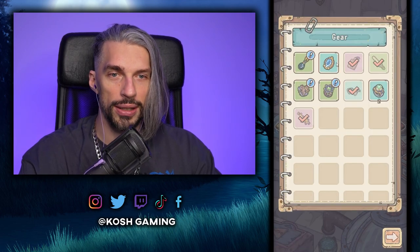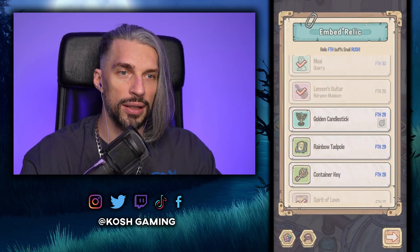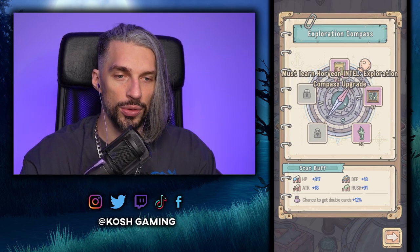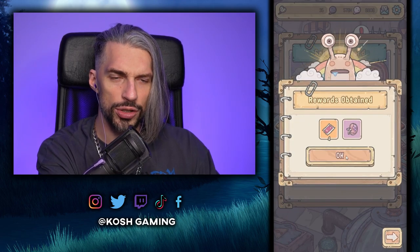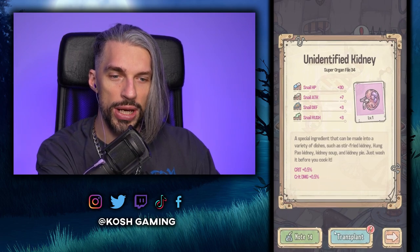We get an additional gear slot that makes our snail way stronger. Let's go with this one for more stats. We also get an extra faith relic — let's get this one, which is pretty good, for some extra rush. We get all of those slots when we finish exploration of this area. The tongue gives HP, attack, rush, and in zombie form we get even more chests. We got a kidney from the event — let's activate it for extra stats and extra critical.